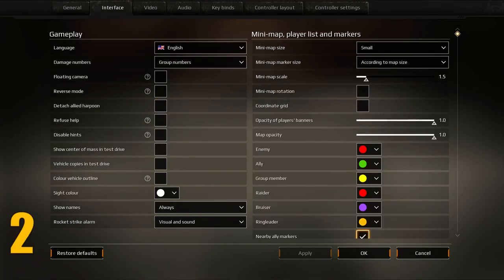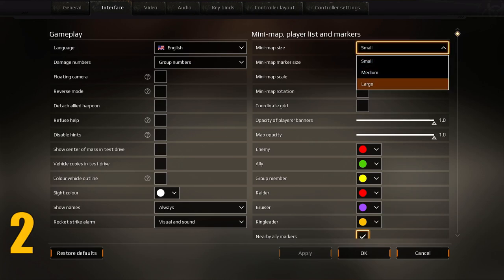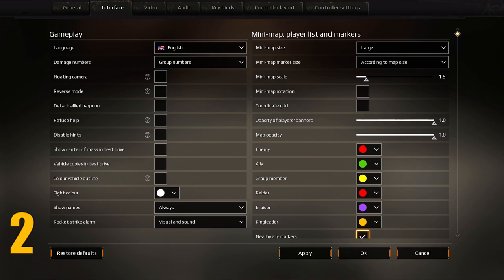If you were to only take away one tip from this entire video, it should be this: increase the size of your mini map to large. It will make a huge difference in your overall effectiveness. Along those same lines, make sure your mini map scale is set to 1.5 or lower, and lastly make sure your mini map rotation is on.